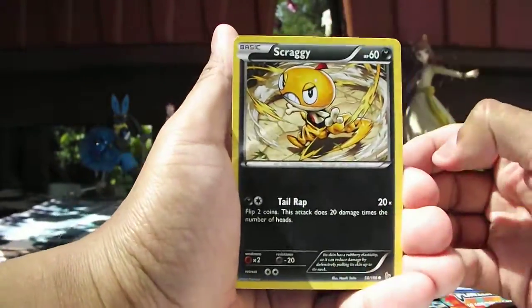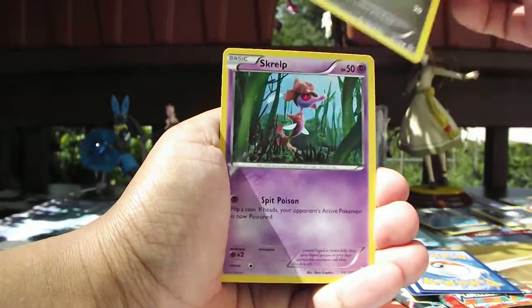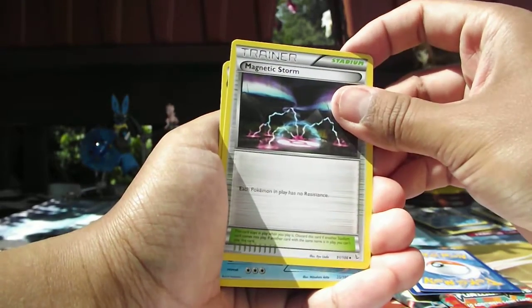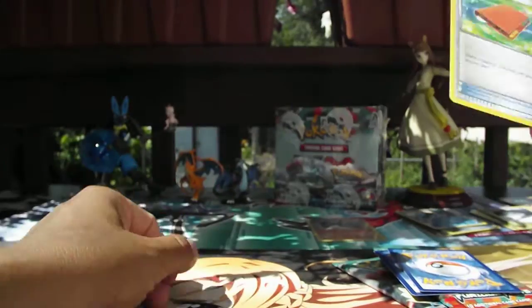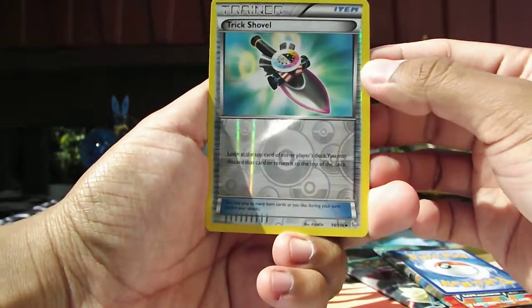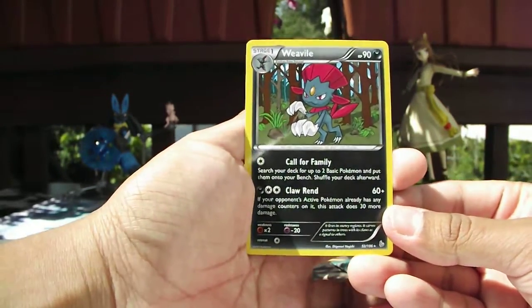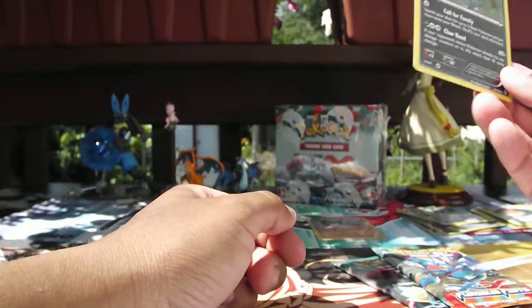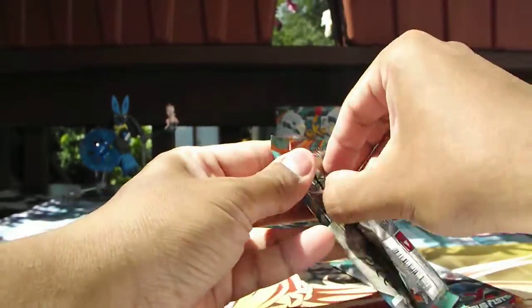In this first Furious Fists pack we have a Scraggy, a Litleo, a Gumi, Skrelp, a Ponyta, a Magnetic Storm Stadium card, a Sealeo, and a Pal Pad Trainer. Our Reverse Holo is a Trick Shovel - pretty nice. And our rare is a Weavile. Nice, nice, nice - I love Weavile. It's a shame he doesn't get very many good cards, but the few cards he does have that are good are amazing. Anyways, now we're on to the main event: Furious Fists.